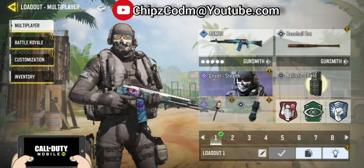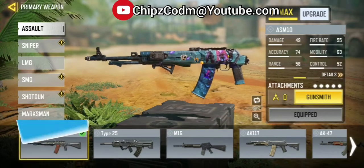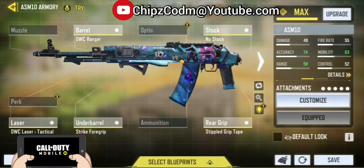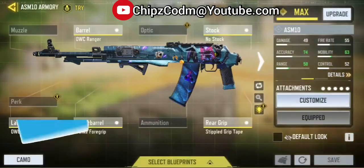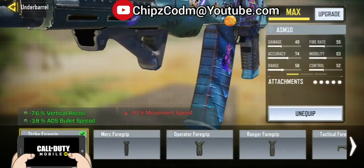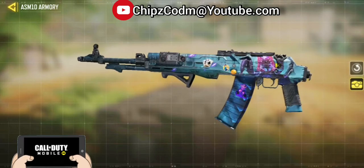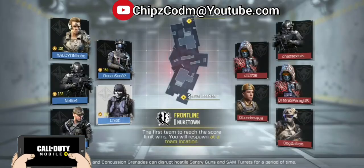Welcome back to another Call of Duty Mobile video. Today we're using the ASM-10 Abomination No Stock. The reason I put the No Stock on this one is because the barrel gives really good damage range but it also takes away from the ADS time, so I figured if I can make everything else ADS time and also put the grip for control, it should work pretty well. Plus it looks really sick because unlike most guns, this one goes all the same color when you put the skin on.